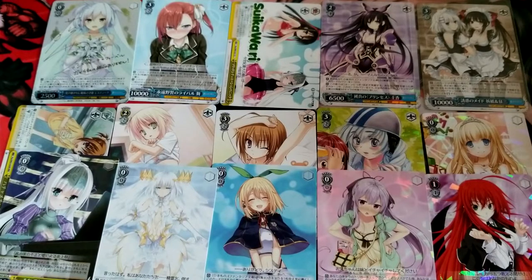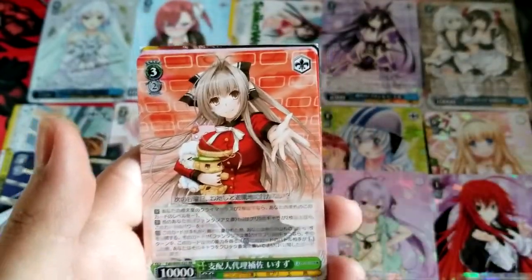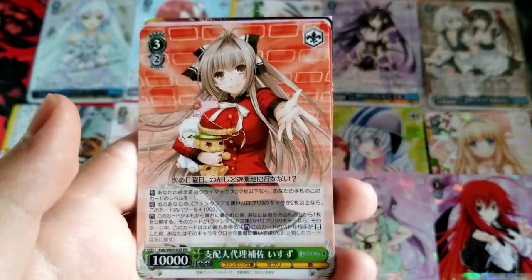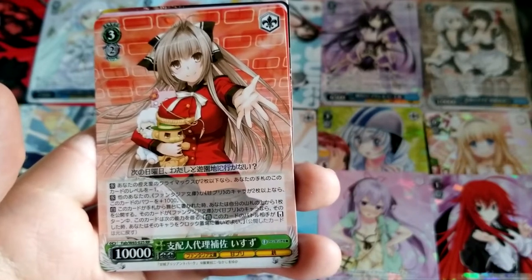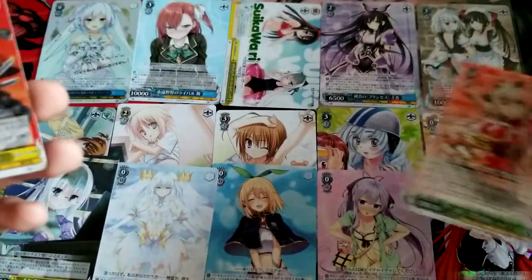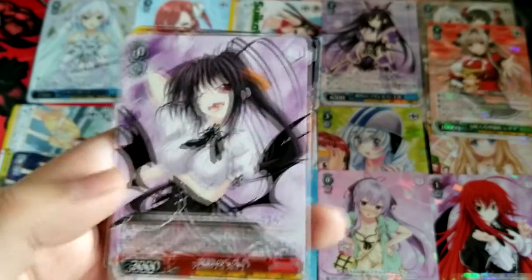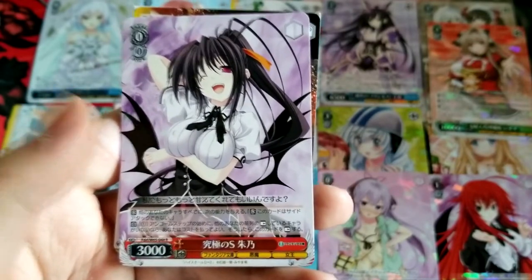I'm definitely going to have to make more space after this. Oh yes, I'll see ya — green double R here. Isuzu, the Deputy Manager. If there are two of your climaxes in the waiting room, get minus one level on your hand. And if you have two or more characters with Fantasia Bunko and/or Amagi Brilliant Park, this gains 1000 power. Place around the stage with a top card of library — if that character is Fantasia Bunko or Amagi Brilliant Park, this gains the following ability for the turn: when your battle opponent comes reversed, you can put that character in clock. Early play clock here — we take those. Oh nice, more high school DxD cards.